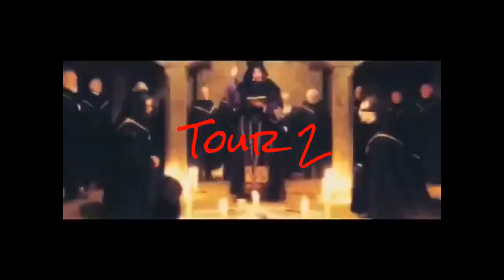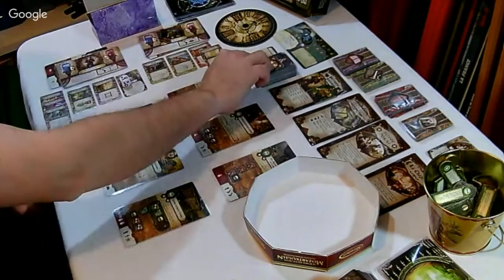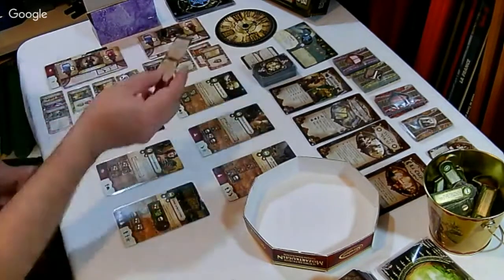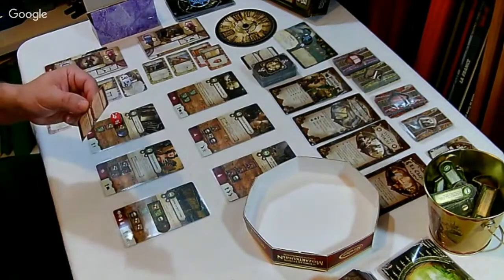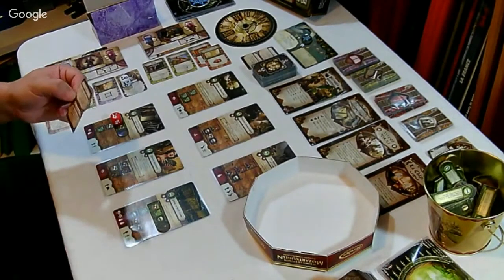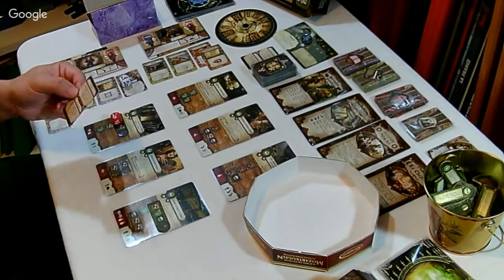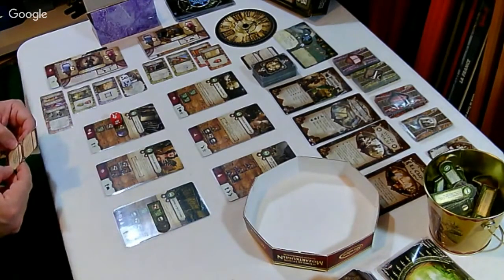Deuxième tour. Le premier tour de jeu a été fructueux puisque nous avons réussi à avoir deux signes anciens. Deuxième tour, perdus. Fermez les cartes entrées, objets trouvés et la chapelle jusqu'à la fin de la partie. Ajouter un pion de destin sur la piste du destin. Ensuite, un monstre apparaît. On va mettre un pion de destin et un monstre apparaît.